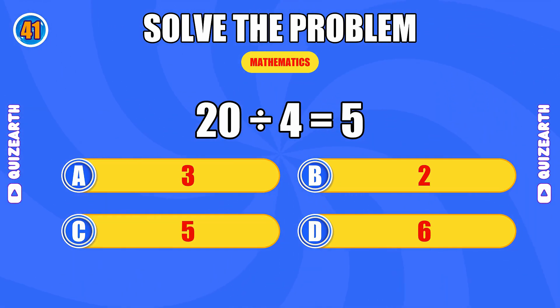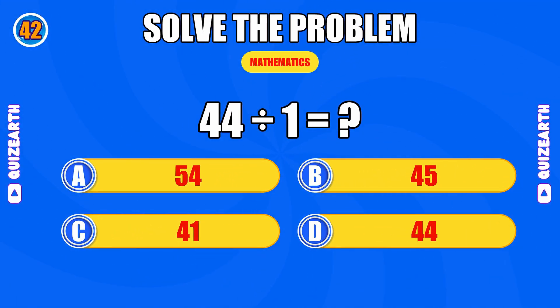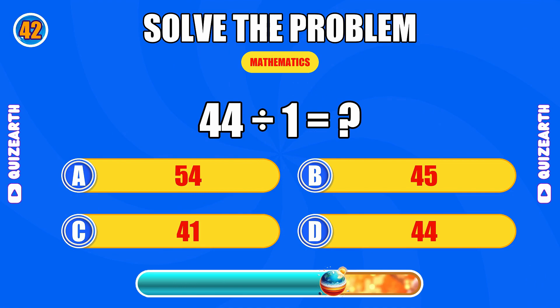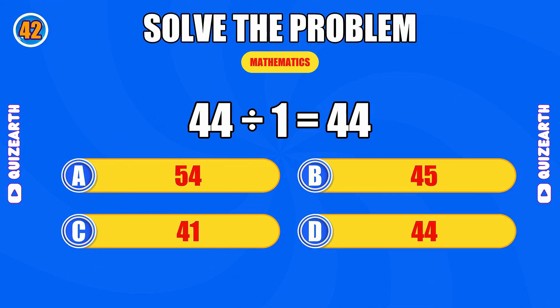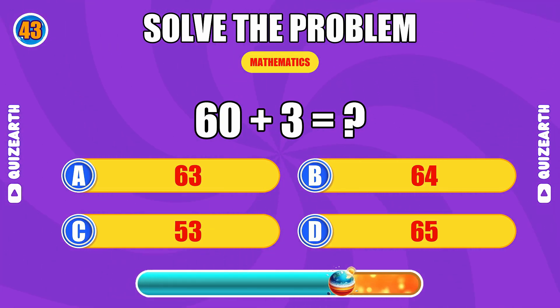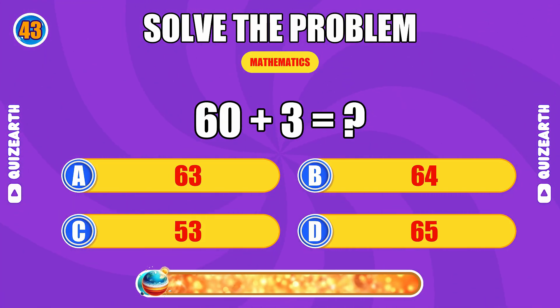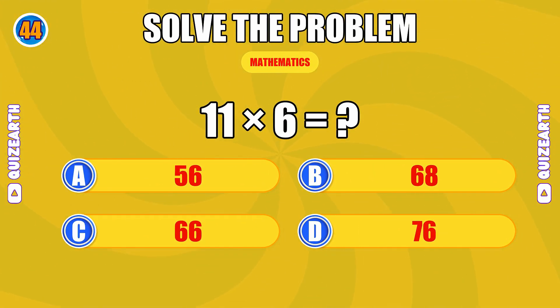What do you get when you divide 44 by 1? Still going strong, the answer is 44. What is 60 plus 3? Relentless, the answer is 63.